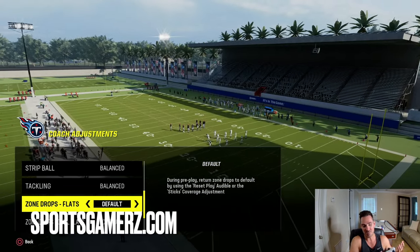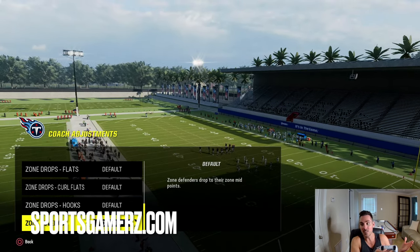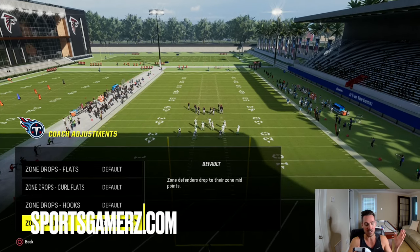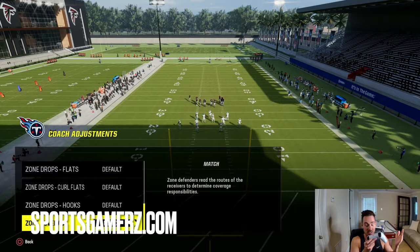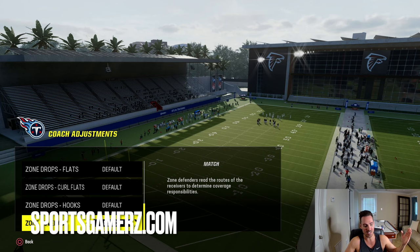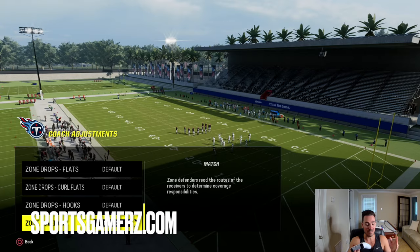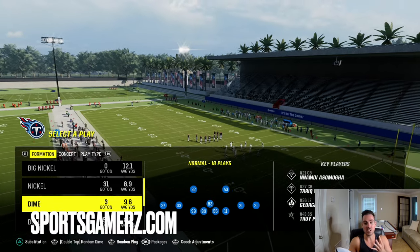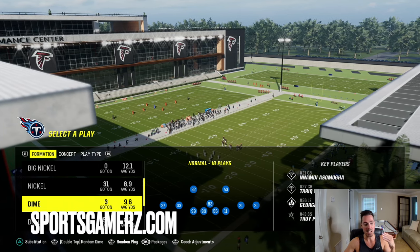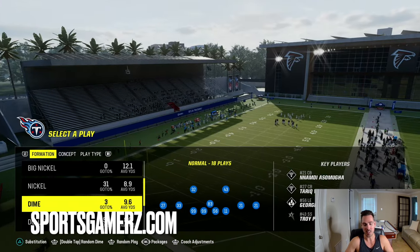Also, with your zone coverage setting in general, you can set it to default or match. We will cover a little bit of match in this video, but we're mostly going to focus on zone drop. If you set your zone coverage setting to match, certain zones will actually match instead of playing a zone drop. For the purpose of this video, we're going to set it to default. Now we're going to start with cover two. There are three main coverages in this year's game that we're going to cover: cover two, cover three, and cover four. Each of these defenses has specific zone assignments that you need to understand.